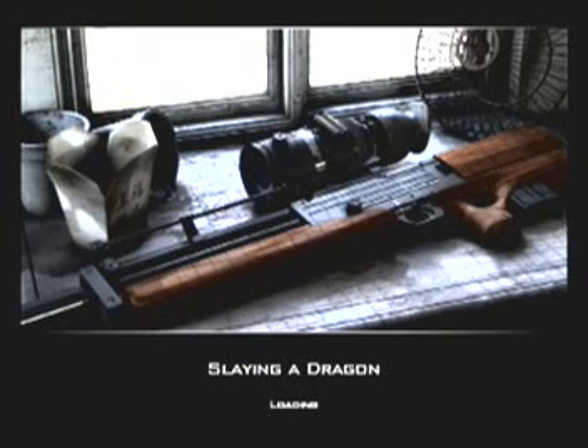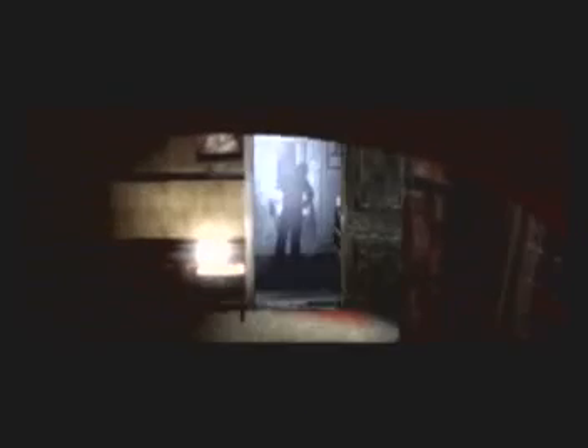Hello, viewer! It is time for the easiest mission in this entire game! It's called Slaying a Dragon, but it should be called Swatting a Fly. I like this mission — it's easy and it's pretty fun, too. I get to use my favorite weapon. You'll see what that is later on.